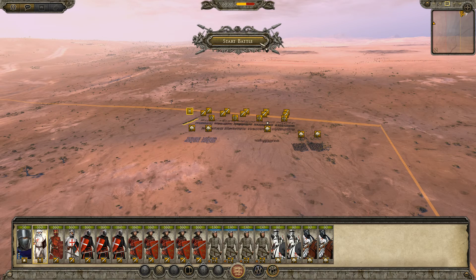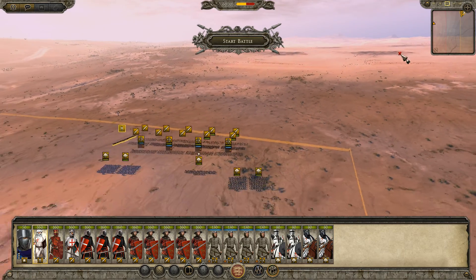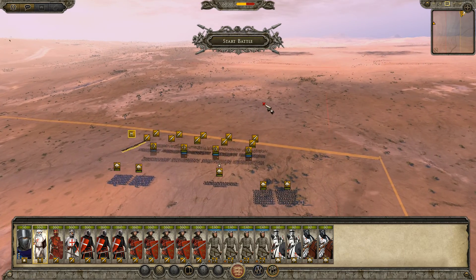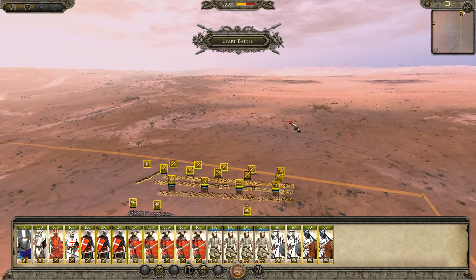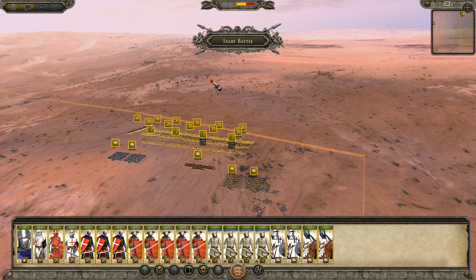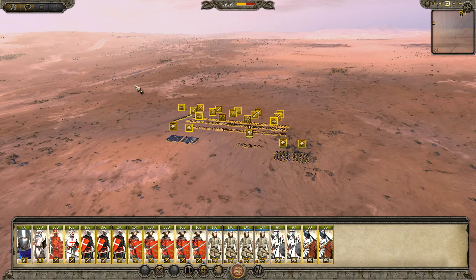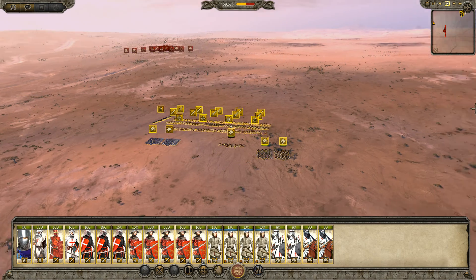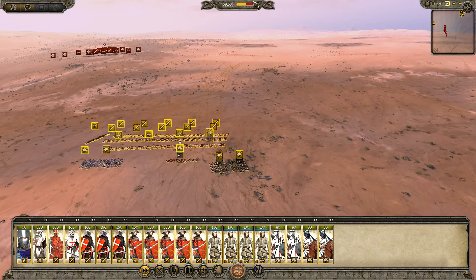Okay, here we are on the battlefield map. From judging by our reinforcements, they are getting deployed behind enemy lines, which is a bit annoying. So I've grouped up our army on the right flank so we can rush towards our reinforcements and hopefully connect the armies together. They're probably looking to do the same but I'd rather we do it first. Let's start the battle and then immediately start rushing towards there.